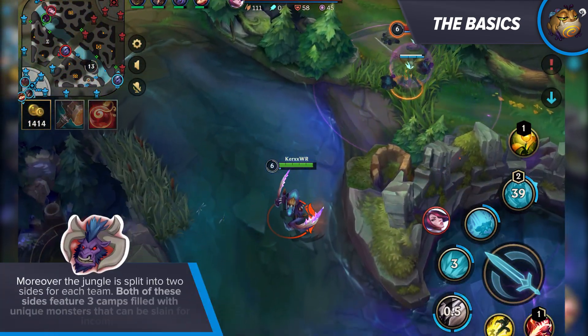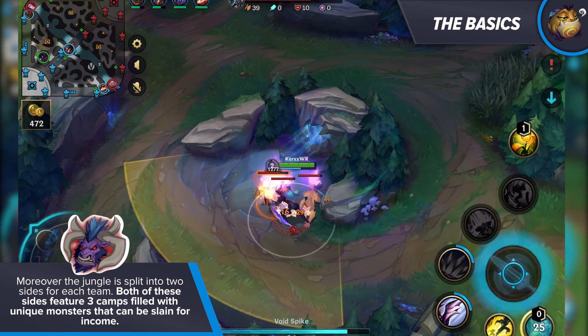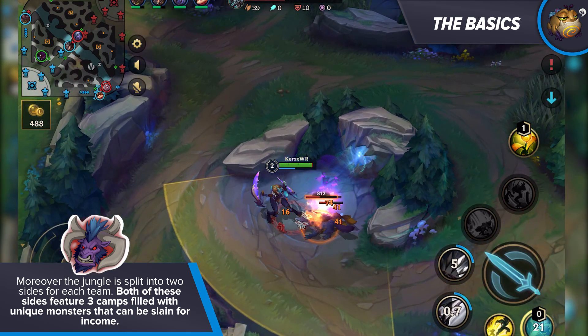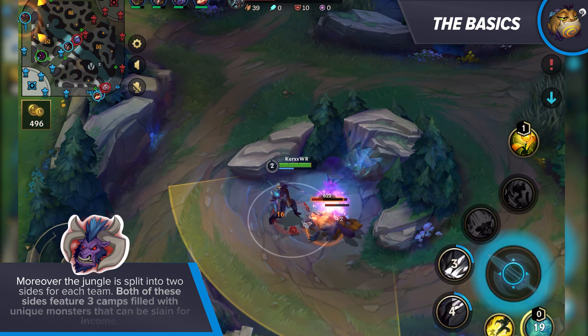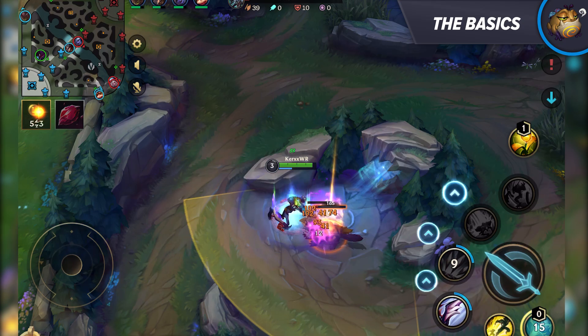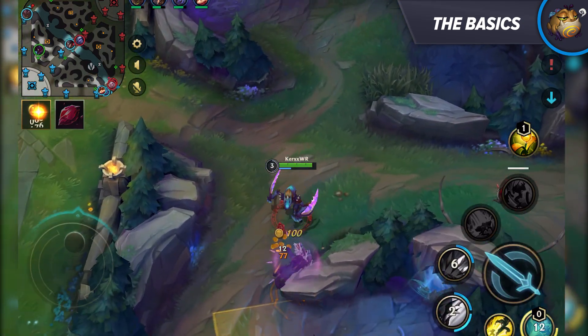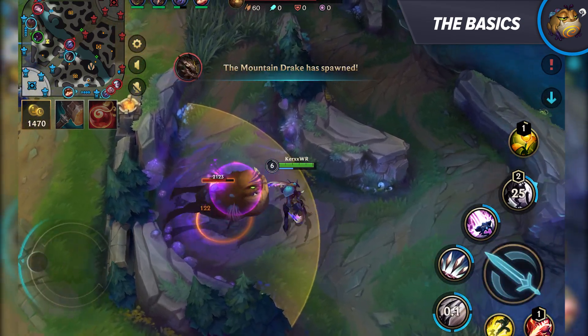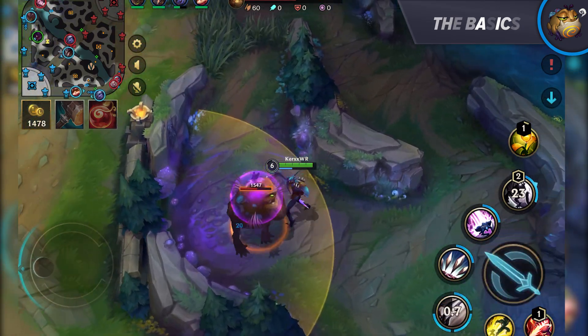The jungle is split into two sides for each team. Both of these sides feature three camps filled with unique monsters that can be slain for income. After killing a camp, it takes about one and a half minutes to respawn for a normal camp and two and a half minutes for the buff. To keep track of those respawn timers, Wild Rift implemented symbols on the minimap that can help you indicate the camp spawn timer. This information can also be used for enemy camps as it grants you a way to potentially trap away passing champions.